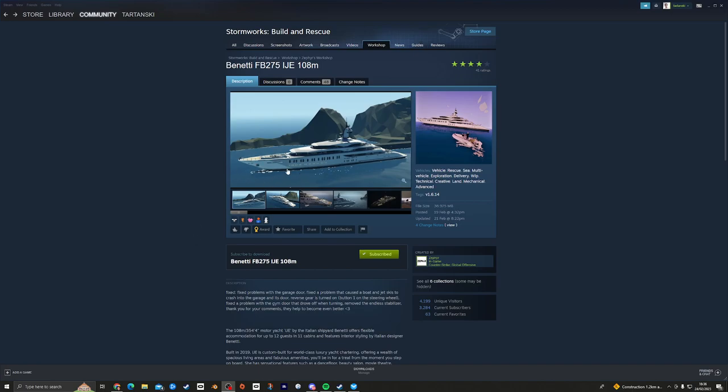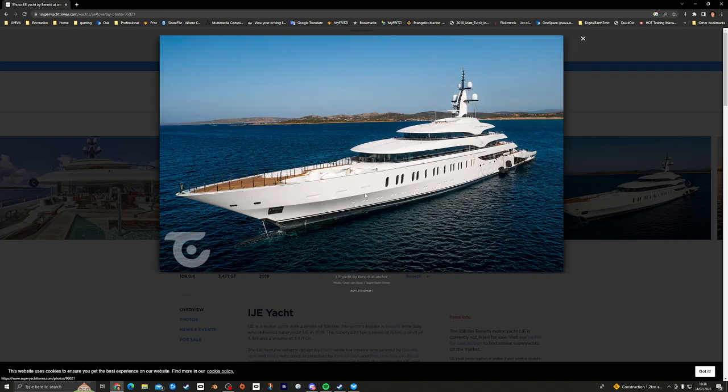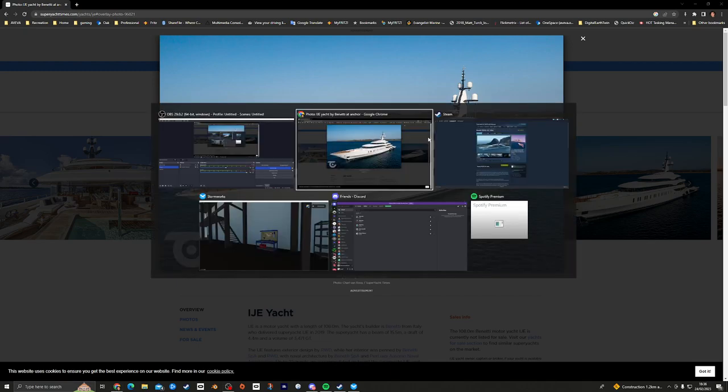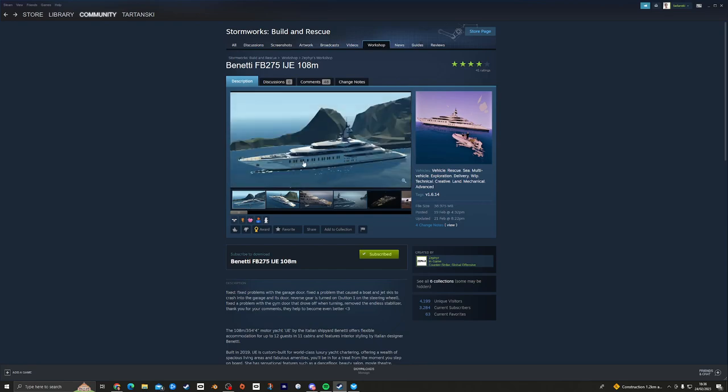Comparing it to the real-world yacht — there's the real one. It's got the crane at the front, two tenders, a big long bulbous bow, and those windows. This little shape here is very Benetti — it's kind of a signature of the brand. Going back to Stormworks, pretty much all of those design elements are in there.